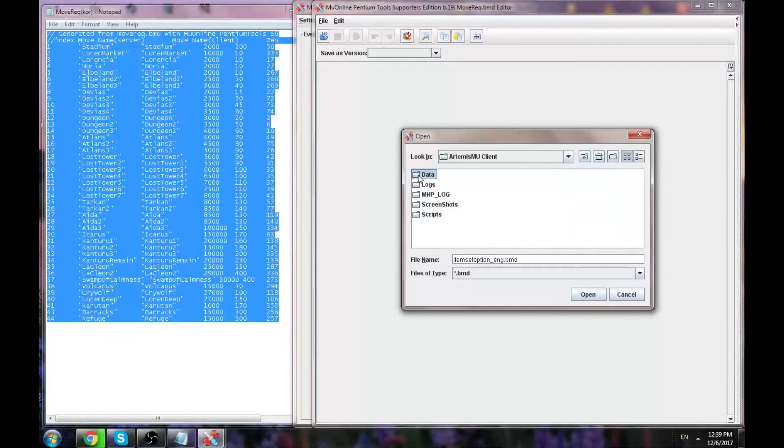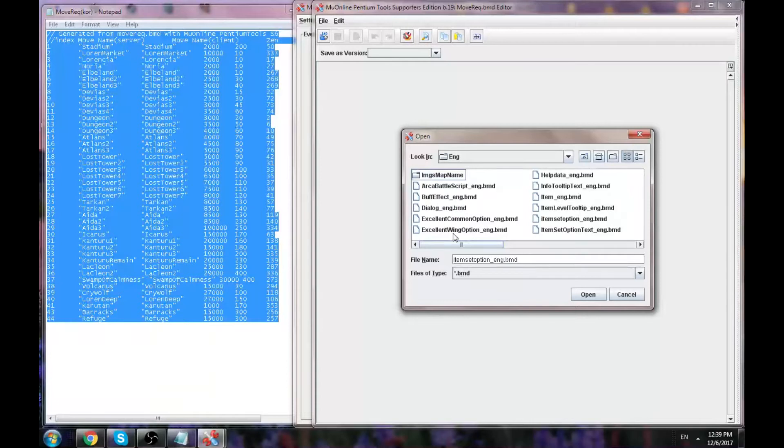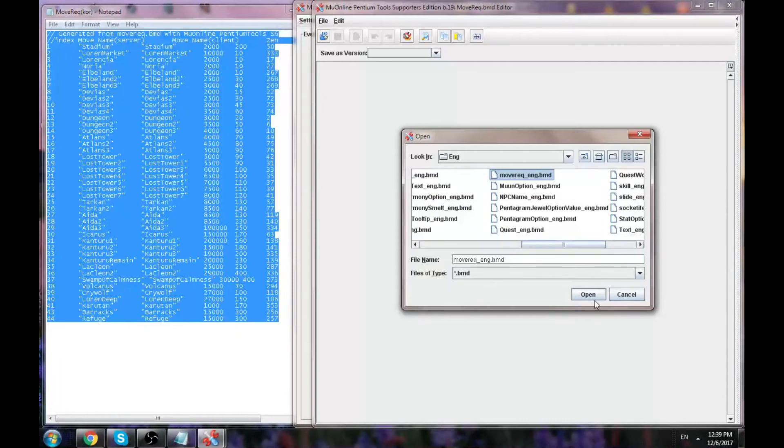Find your client somewhere. Go to Local, then English and all that, because from Season 5 and higher they created an update where they put some language folders. So we go to English, which is what we use probably, and we need to find the move record — it's called move_record_English.BMD.